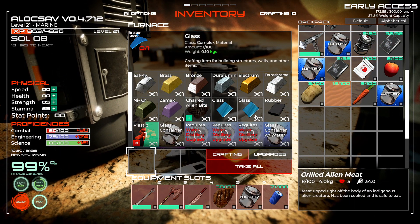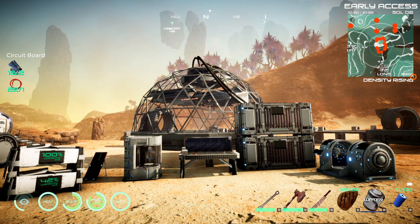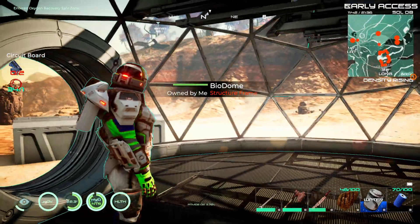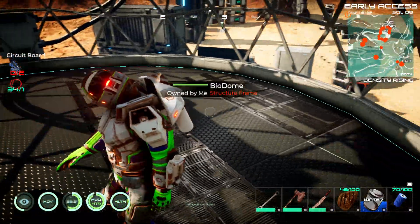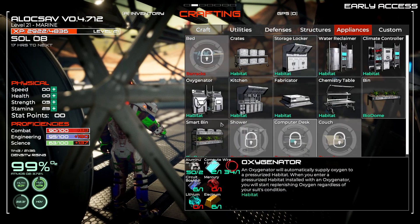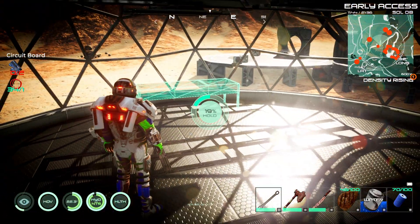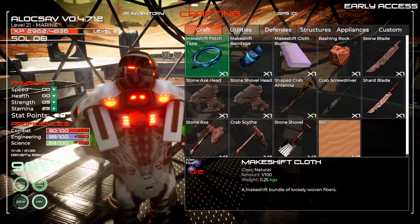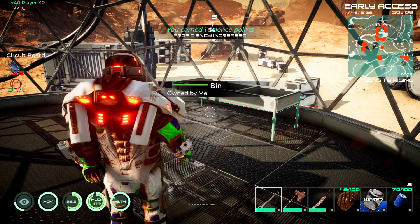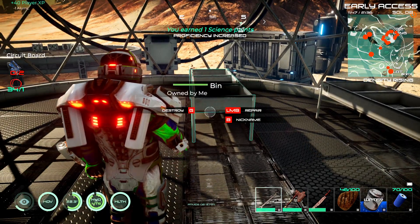I got some scrap plastics and alien meat - I'll park everything and try to finish off the biodome. Apparently the problem finishing the biodome wasn't the lack of airlock - it was just the boxes. I dismantled the boxes and the biodome turned itself on. Now I'm gonna do the smart bins which take power cells and circuit boards. Actually I think I'm just gonna do normal bins and place them right there - they're cheaper and work just fine.